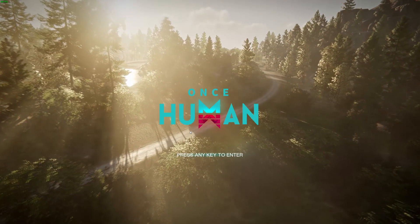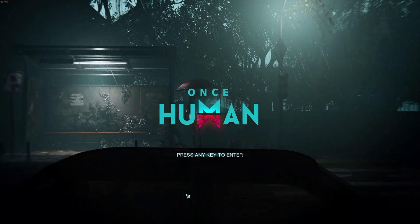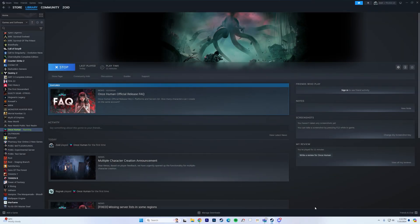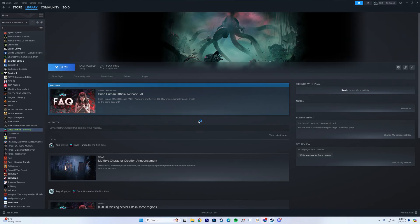Once you have downloaded the entire patch, close the game again, close your VPN, and you can launch Once Human normally after that. It works like a charm — it's just a small hiccup in downloading the files which you can bypass using the VPN.